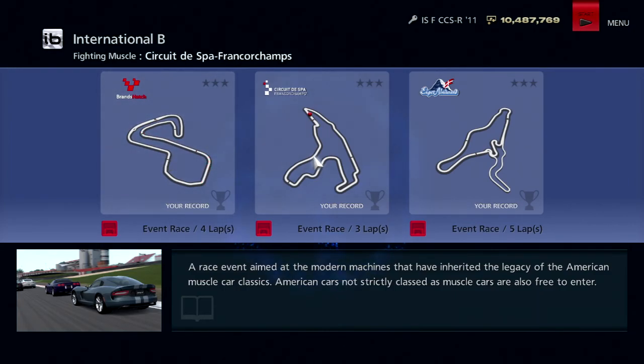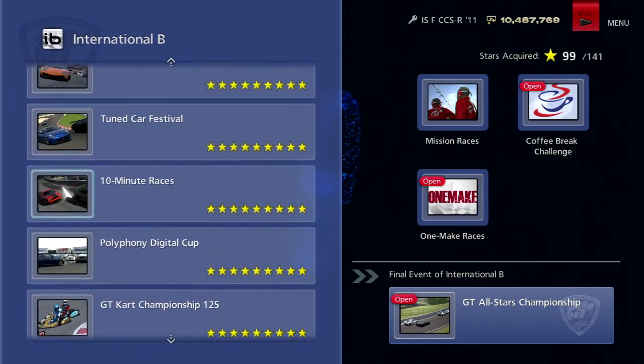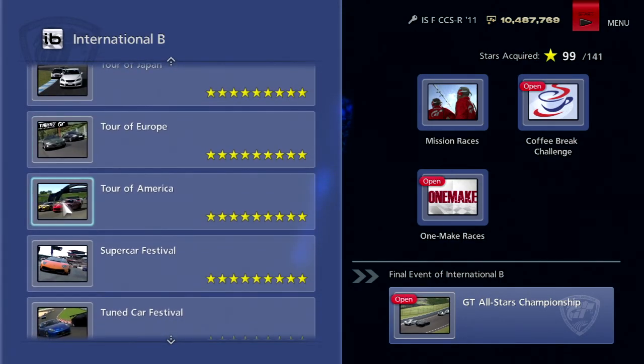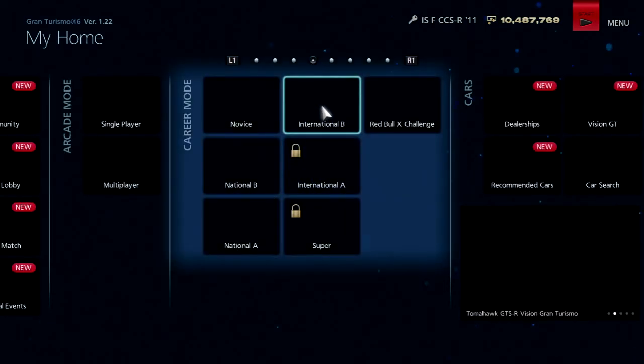So we have Brands Hatch Grand Prix, Spa-Francorchamps, and Aisir Norwan's Short Track — the very first time we're visiting this track in the LP. I was completely wrong; it wasn't just for the Red Bull kart race. This race is basically Tour of Europe and Tour of America put together, except it's American cars touring European circuits. That's the whole idea of it.